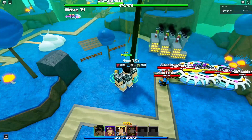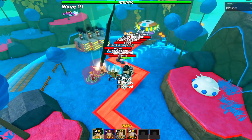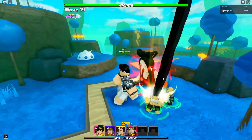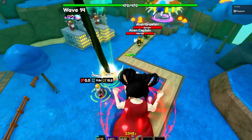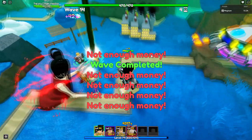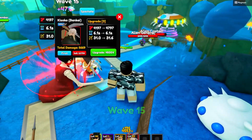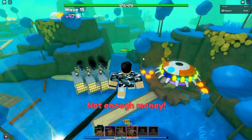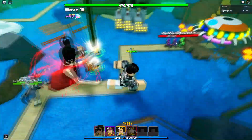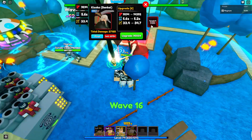We got our Erwin placed down — he's nice and shiny with a little light outfit, pretty cool. Now we place our Kisuki too — look at him, he's gorgeous. They're both upgraded. Just need to grind one more wave to upgrade Kisuki fully and get his ability unlocked.